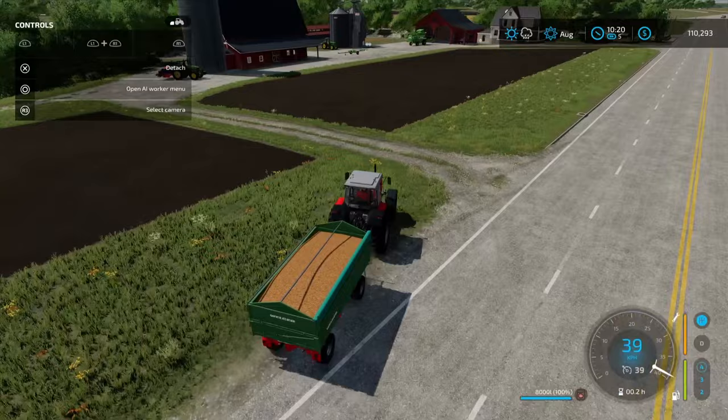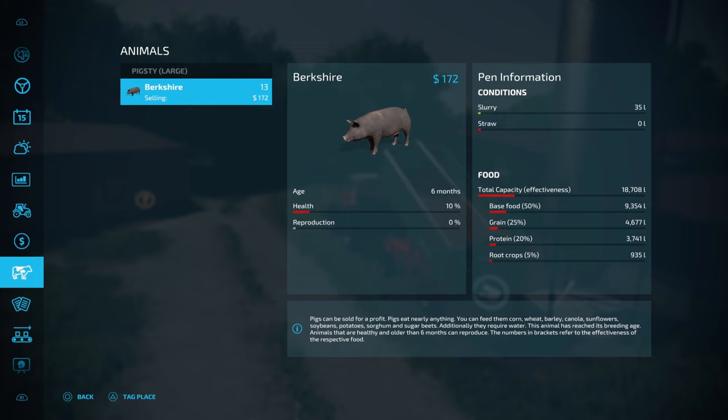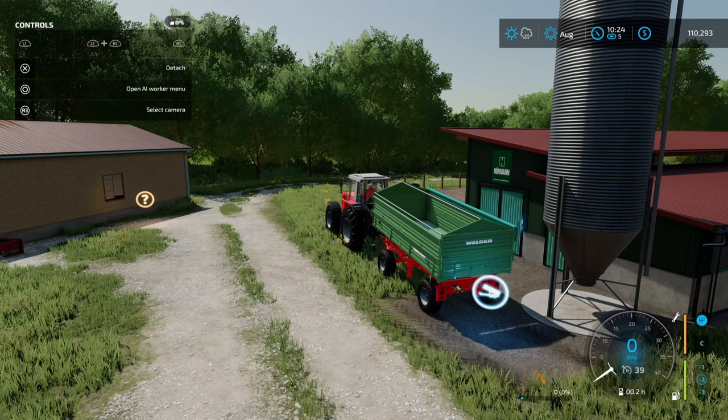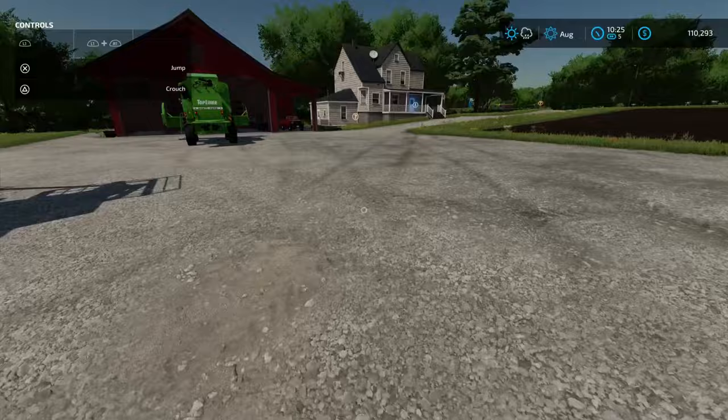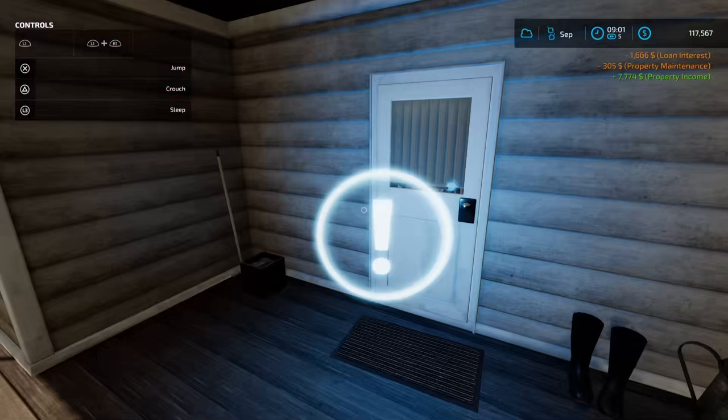Here we are back at the farm. Let's get this unloaded — just be careful not to drive on our newly planted field. You can see the health of our pigs has started to come up. After a full day of feeding they will come up to 100% health. We've already got some slurry. Straw is required to get manure, but we're not going to worry about the manure for now.